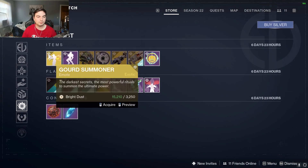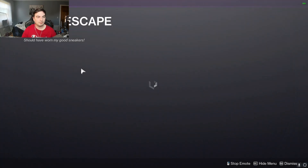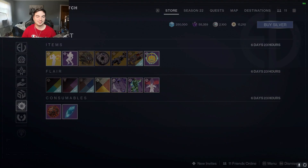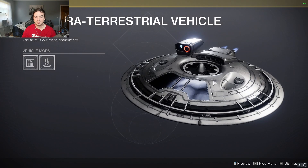And in the Bright Dust store itself, we have the Gorge Summoner. We have the No Escape emote. There's the ghost shell. Here's the ship, which is the UFO ship.